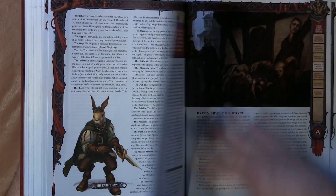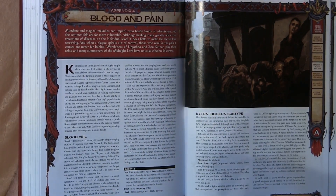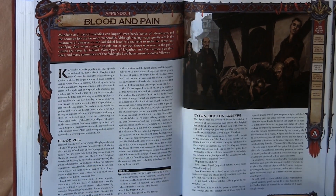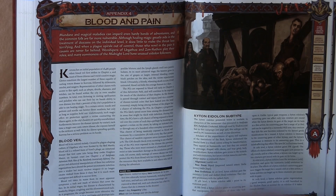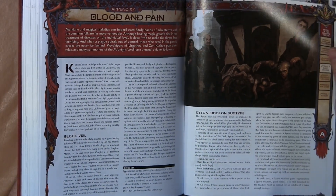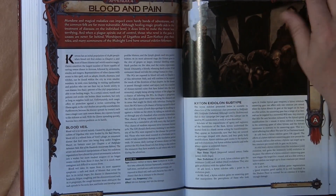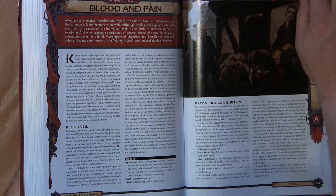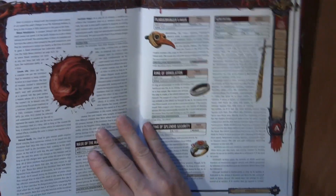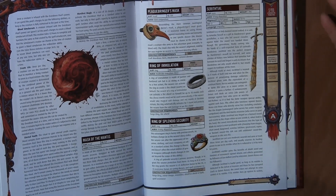Also in the back is chapter four — Blood and Pain — which covers the diseases that primarily affect Corvosa and are influential within the storyline. We'll leave it at that. Then there's equipment and magic that was originally debuted in Curse of the Crimson Throne.